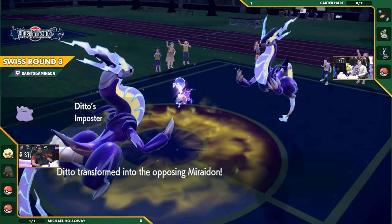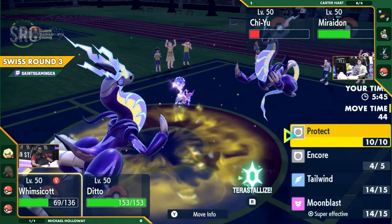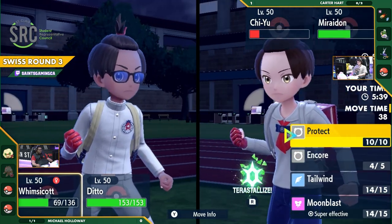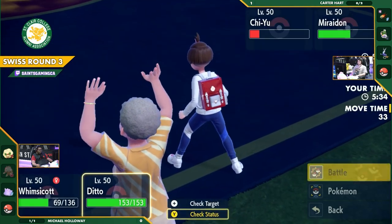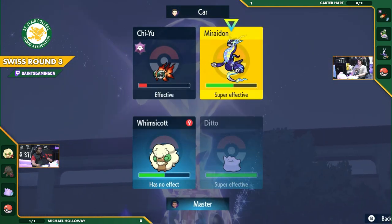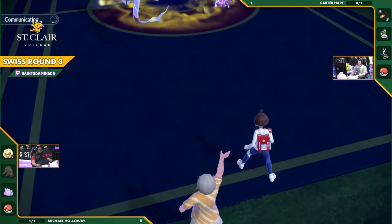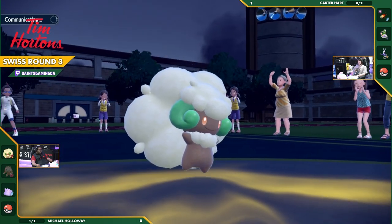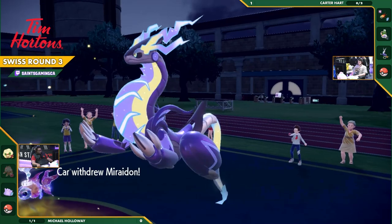This is exactly what we were looking for — here comes Ditto! Correct positioning and everything. Now there are two Miraiadons on the field, and potentially three if this Whimsicott somehow falls. Whimsicott's just going to be doing a little more damage to the Miraidon or trying to keep itself alive, being as supportive as possible. This is exactly what Michael was looking for — found his opportunity. He has that extremely powerful Miraidon, and probably has yet another Miraidon in the back if he needs it.